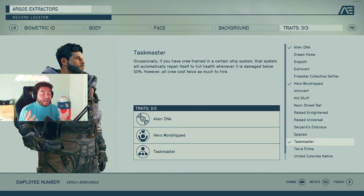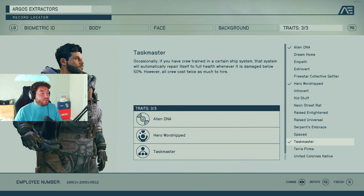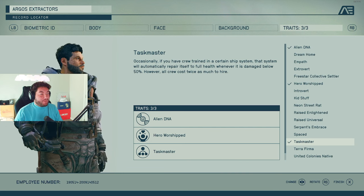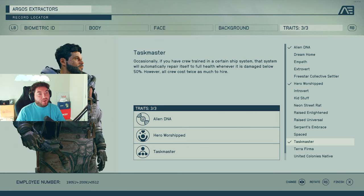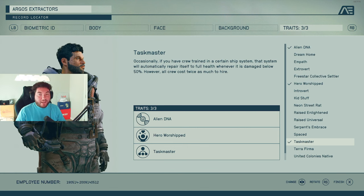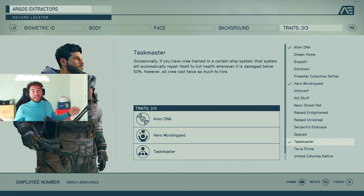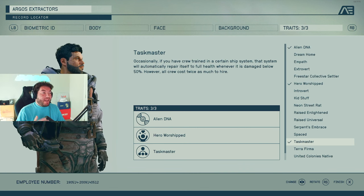That leads me to my third trait choice: Taskmaster. Occasionally, if you have crew trained in a certain ship system, that system will automatically repair itself to full health whenever it is damaged below 50%. To make the game easier right off the bat, that's huge — especially if you want to focus on exploration and not as much on the ship. The drawback: all crew cost twice as much to hire. I think it'll be okay, because there are different ways to gain currency. If the ship can repair itself automatically at 50%, that's huge.